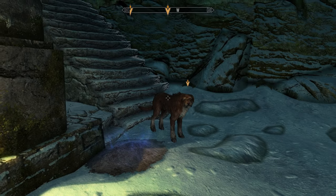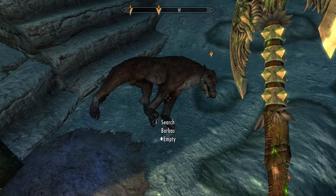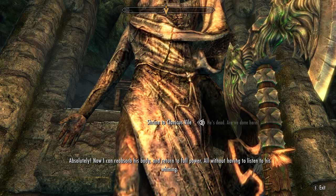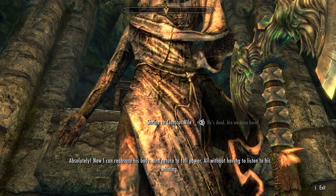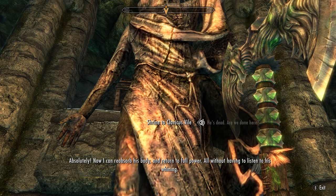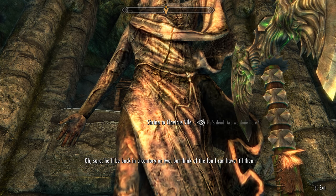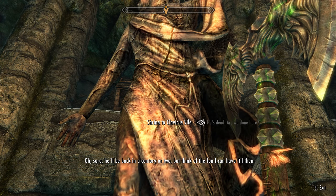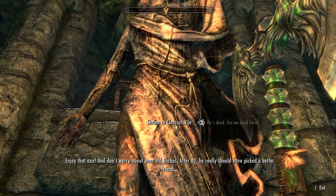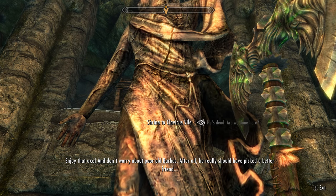The player chooses to kill Barbas, saying: 'Sorry Barbas, I must commit dogmestic abuse.' Vile responds: 'Absolutely. Now I can reabsorb his body and return to full power — all without having to listen to his whining. Sure, he'll be back in a century or two, but think of the fun I can have till then. Enjoy that axe. And don't worry about poor old Barbas — after all, he really should have picked a better friend.'